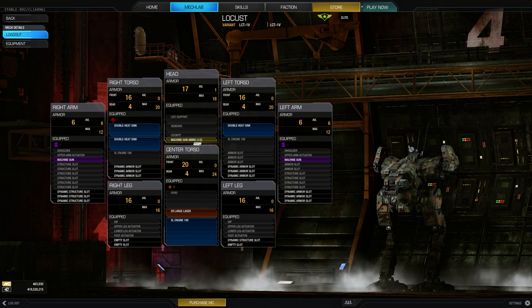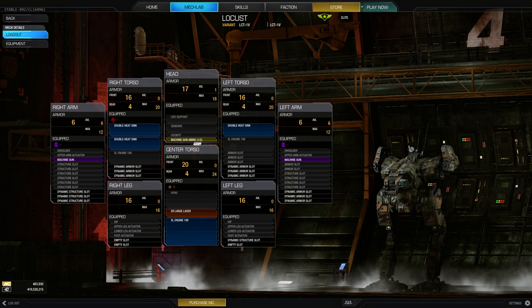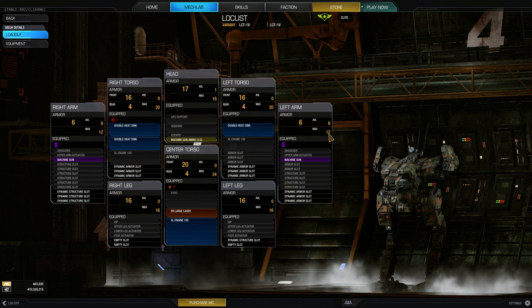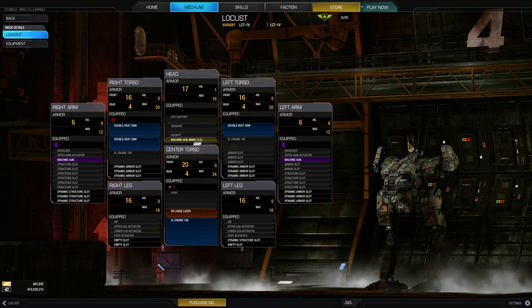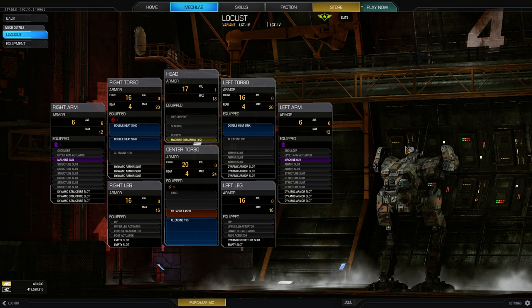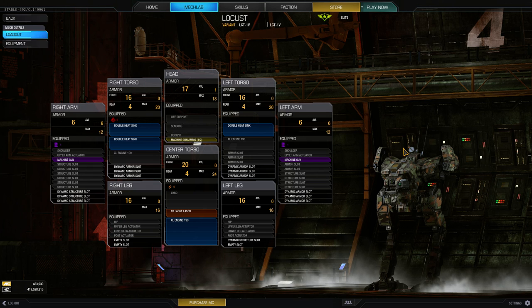The left and right leg have a plus eight internal structure — just keep that in mind — and a 50% armor increase to the right and left arm, which of course is six points, so it has a total of 18 if maxed out, or right now I have 12 on the arms. This also has an ER large cooldown plus 25%, which does stack on top of the energy weapon cooldown to 50% cooldown of the ER large laser, and of course we have the laser duration decrease, and the weapon range and ballistic range on this.